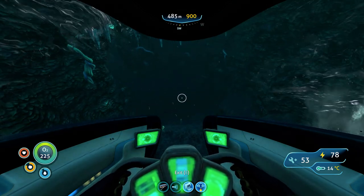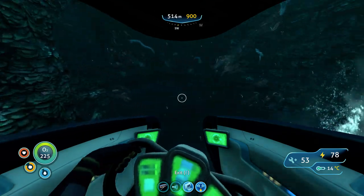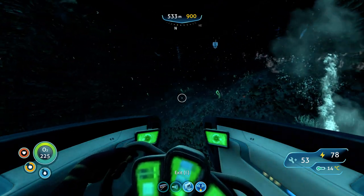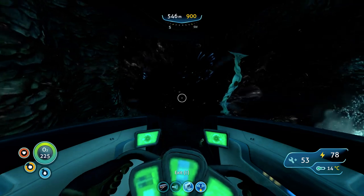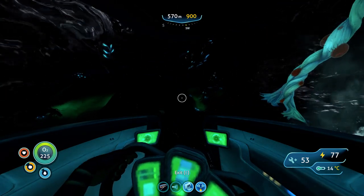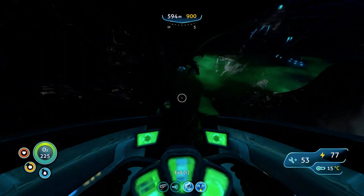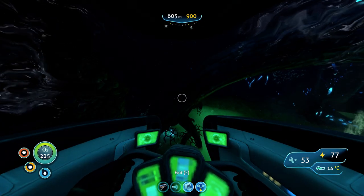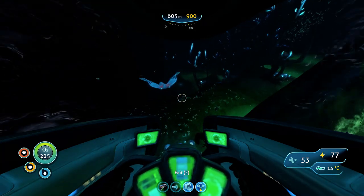Once you get to this large opening, just go in. I recommend sticking to the left side. It does get pretty hard to navigate here — this is where the Cyclops really comes in handy. You want to stick to the complete left side the whole time because there are fewer mobs on that side. There's also lots of uranite here, so if you ever need uranite you can come over here.